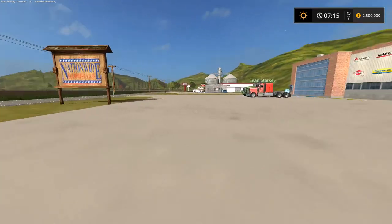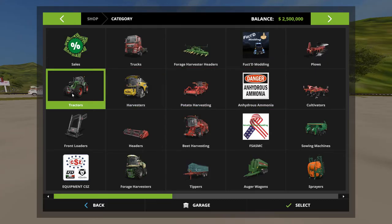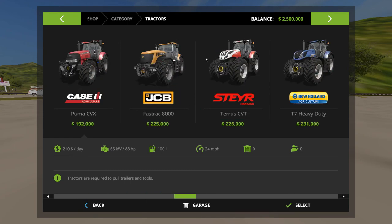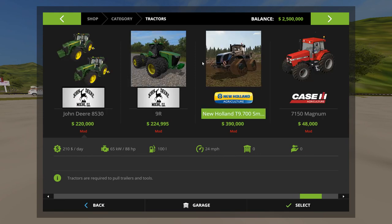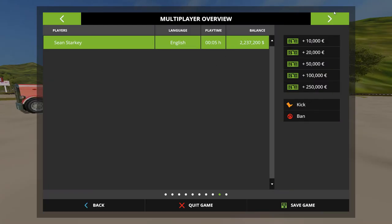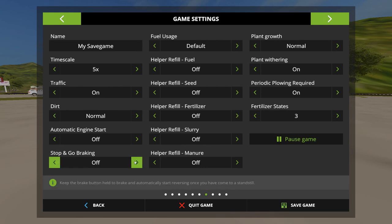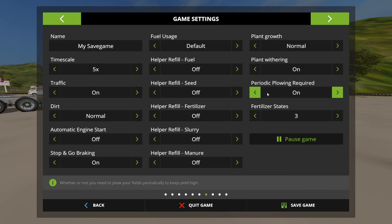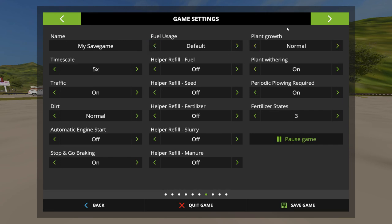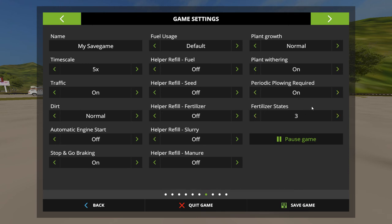I spent like 30 minutes one day putting five logos on because it's just tedious. Do you have the game settings where you can change growth state? Yeah — put stop-and-go braking on, make sure it's on, because if you don't have it on you have to come to a complete stop before you can do anything else. Plant growth normal, plant withering on, periodic plowing required, and three fertilizer states — yeah that works.